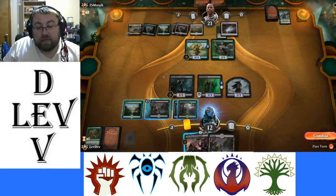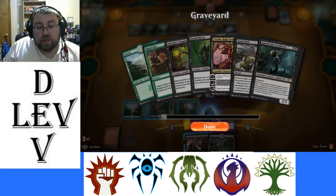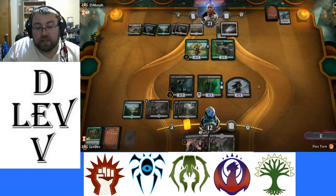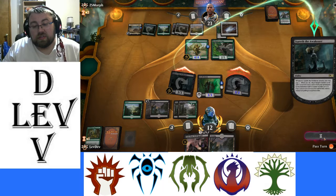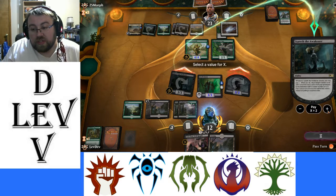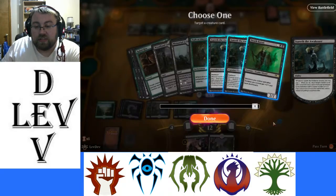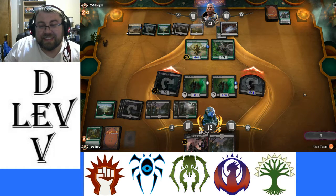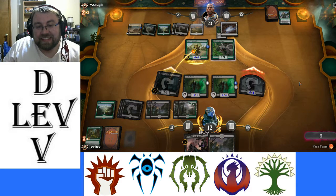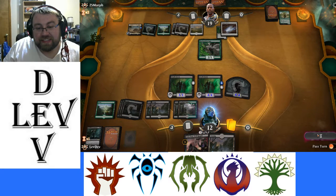We have nine mana next turn. Do I just return another Death Baron? That seems to be the plan. One, two, three — we return Death Baron back. This is great. We shall end the turn.